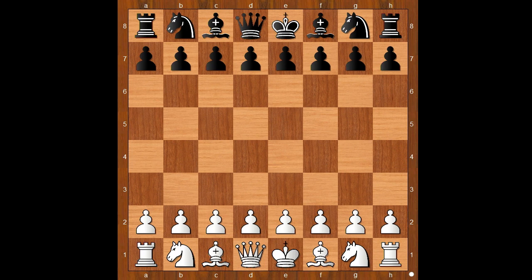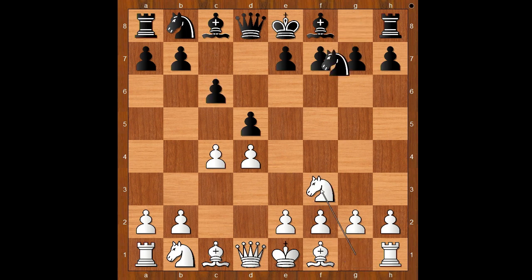Bella Kotenashvili had the white pieces and she started with d4. Sheila Sall played d5, c4 — Queen's Gambit — c6, Slav Defense. Knight to f3, knight to f6, knight to c3.